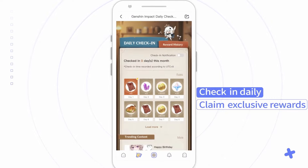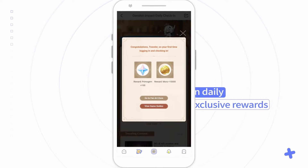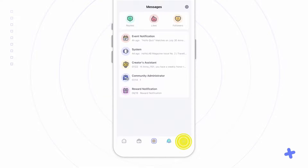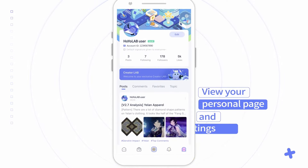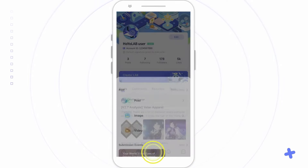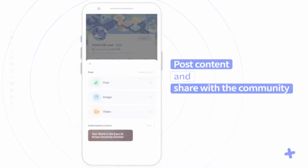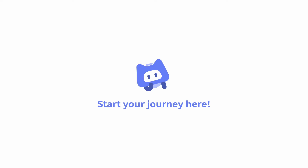After you download the app and sign in or create your HoYoverse account, all you need to do is tap on the Honkai Star Rail icon and then find Check-in. When the check-in window appears, just tap on the reward item and you'll get that item in the game mailbox. Make sure to do this every day before the month ends, or at least on the days they offer Stellar Jade. This is also where you can claim codes for Stellar Jade.